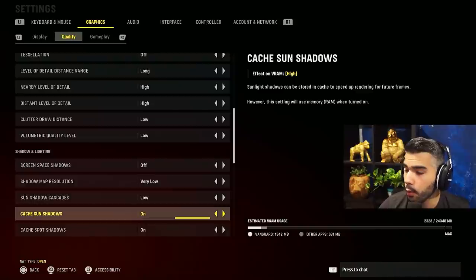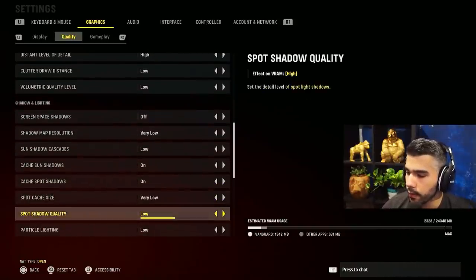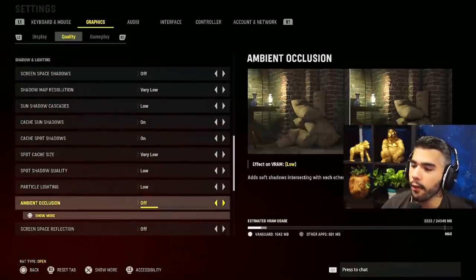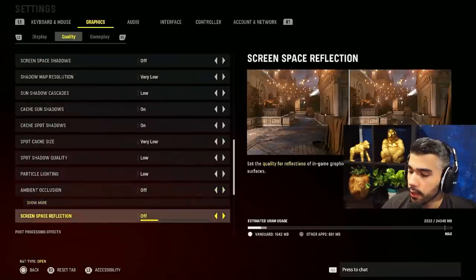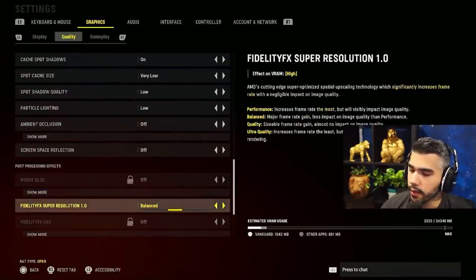Screen space shadows: off. Shadow map resolution: very low. Cache sun shadows and cache spot shadows: on. Spot cache size: very low. This next one you definitely want off — it will destroy your FPS. Screen space ambient occlusion: off. Screen space reflection: off.